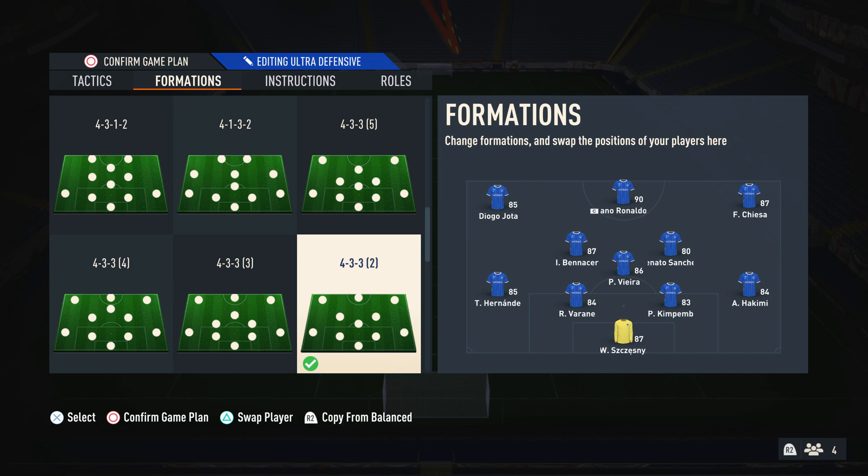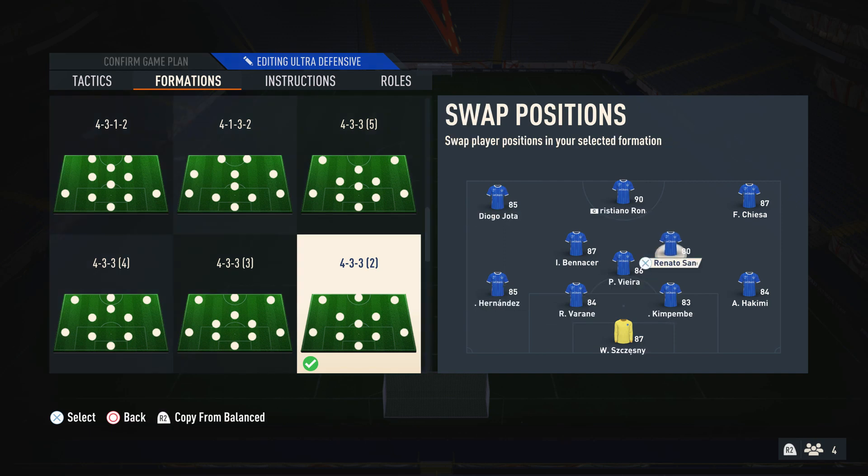For the players you want to use, it is important that you understand work rates. Your two centre-mids should have very good attacking and defensive work rates — Renato Sanchez is perfect because he has high/high. Ben Assert is high/medium, but because we've got two other good midfield players it's less noticeable. Preferably you want high/high work rates in the centre-mid spots and medium/high in the CDM spot. For left-back and fullback, you want at least a minimum of a medium defensive work rate — high/high is preferable, like Kyle Walker, but Hakimi and Hernandez are still very good at high/medium.